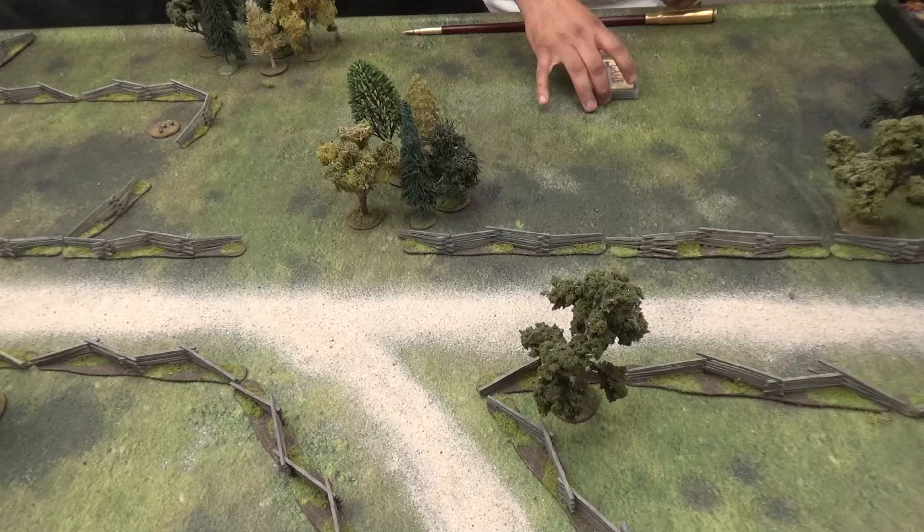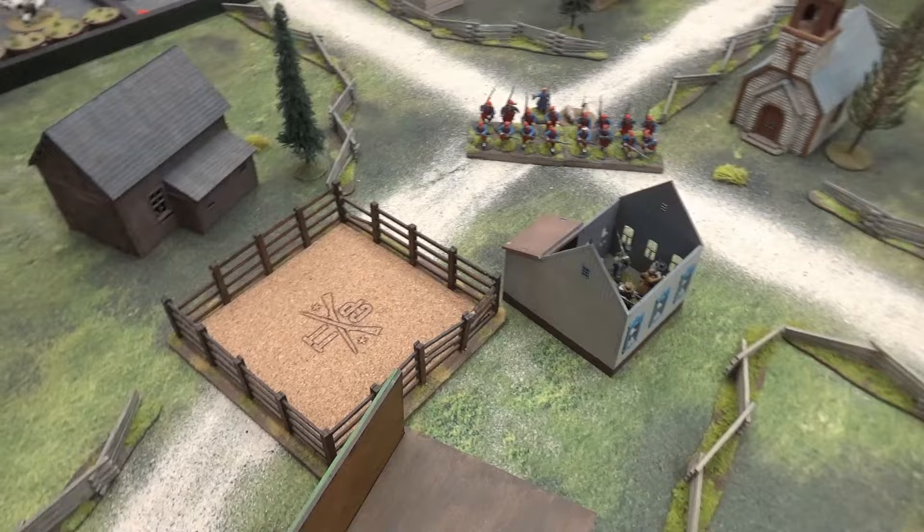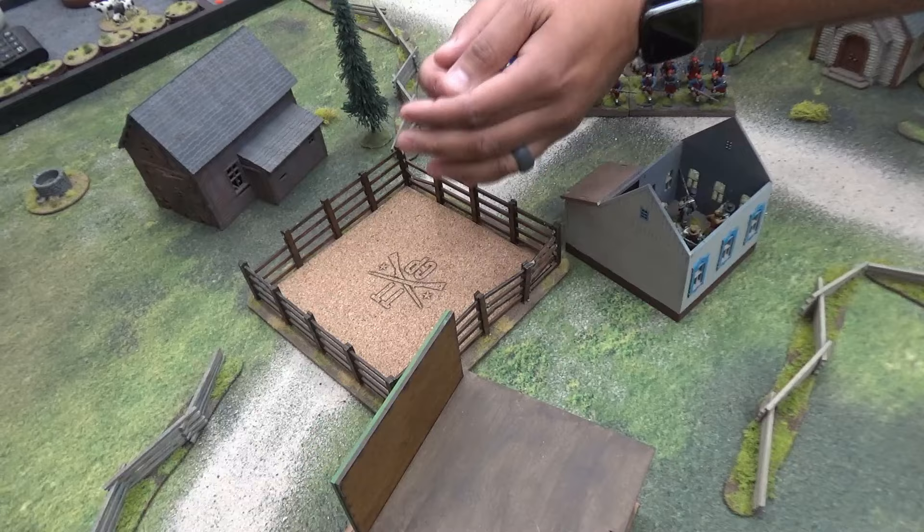All right, ready to start — Johnny will be the card guy. He is blue for Union. Starting off with blue leader two, which is Captain Morris. Johnny has deployed Captain Morris right there in the crossroads. He's going to unload — gets one present and first fire close range. That's 18 shots into Barksdale. This could be really good.